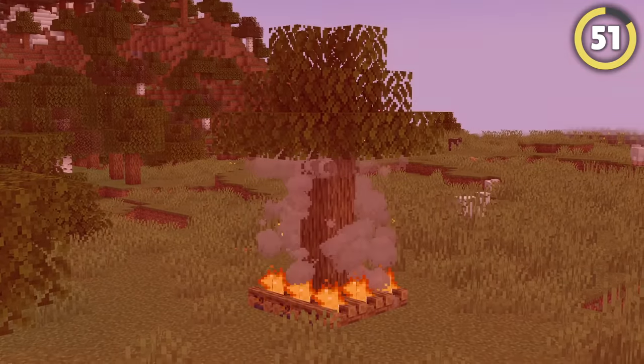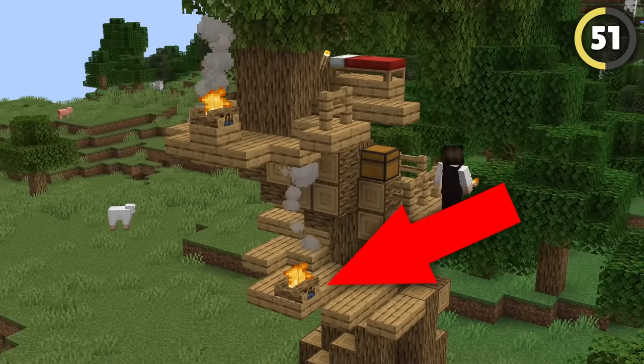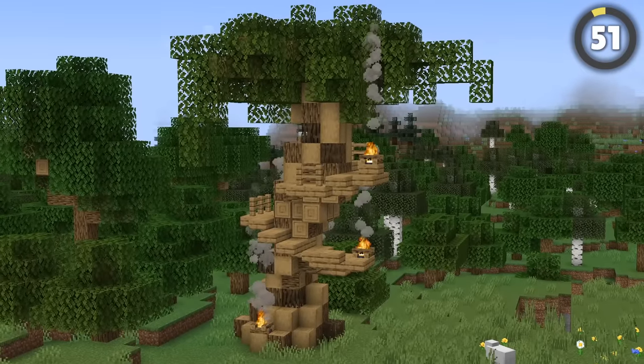By the same token, campfires don't set wood or leaves on fire, meaning you can build a super cool treehouse and hide campfires all around, making it look like the place is burning down. You could even strip a few logs and hide some mangrove roots in for extra detail.